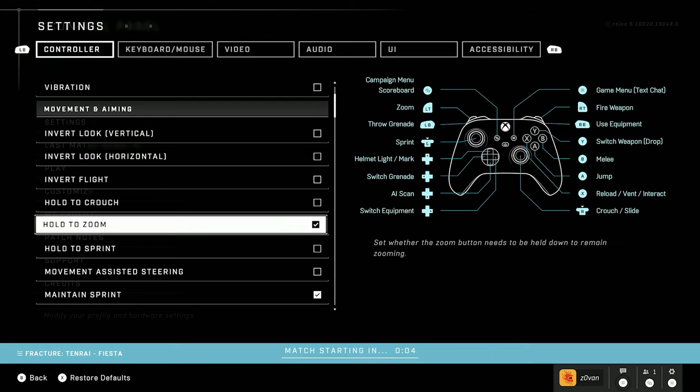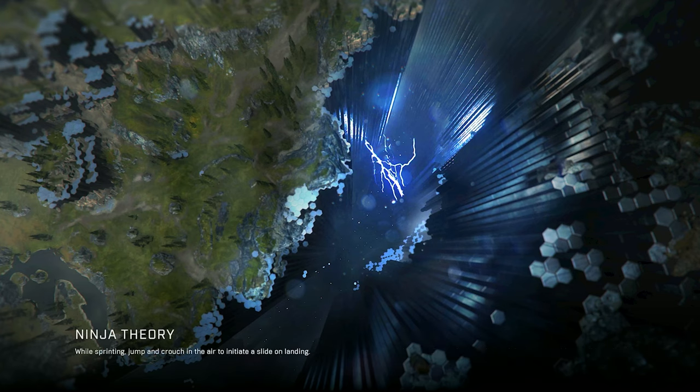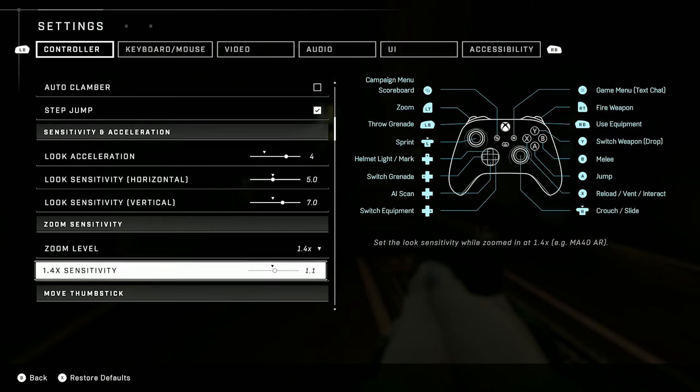I don't use any of the invert stuff. I hold the zoom. I do maintain sprint. Turn off Auto Clamber — I made a whole video on this. I have my settings set to 4 look acceleration, 5 horizontal sense and 7 vertical sense.